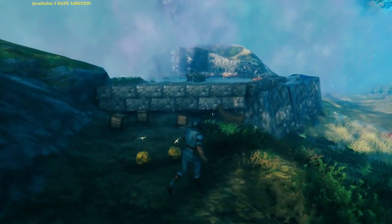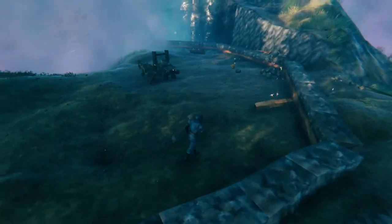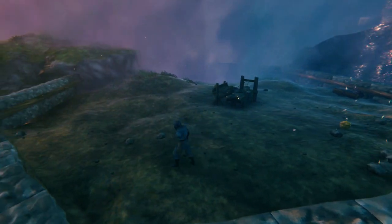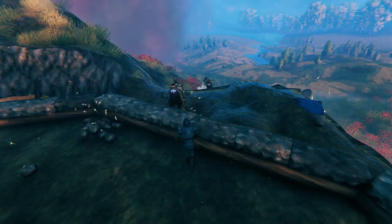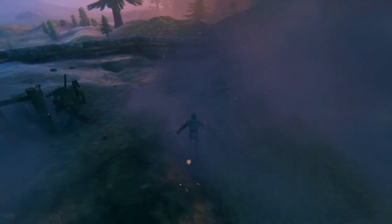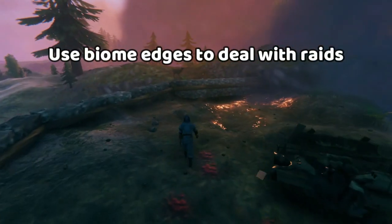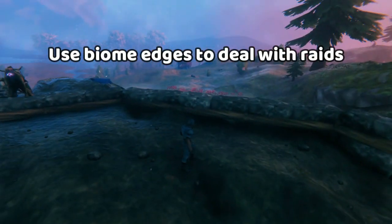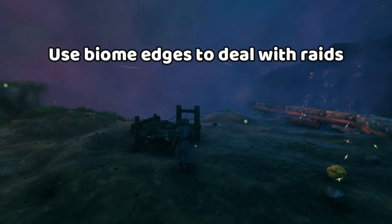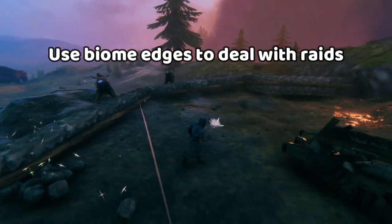Here's an example of what we're doing. We just started building the big perimeter wall, which is basically this inner area. What's very special about this is one part is in the plains, another part is in the Mistlands, and another part is in the black forest. The raids here are so manageable, because every time you get a raid, you just take the monsters to that pack of lox over there. If you get raided by goblins, you just take them into the Mistlands, or to the trolls in the black forest. There are always options to have the monsters fight each other.